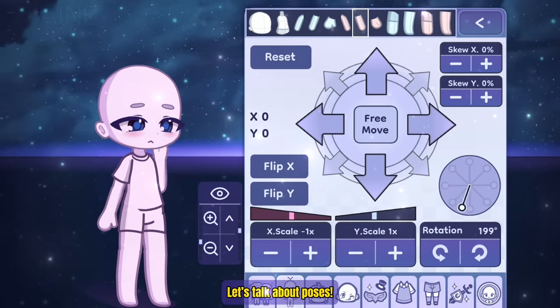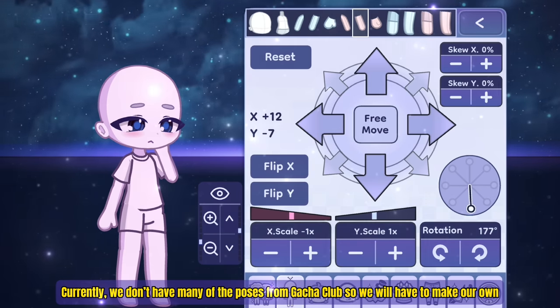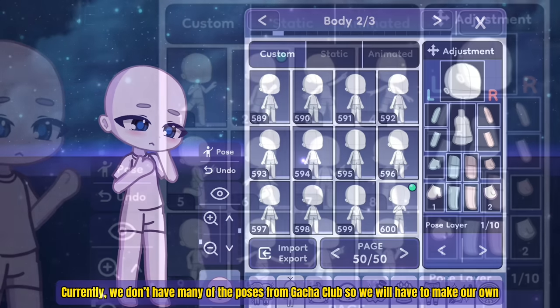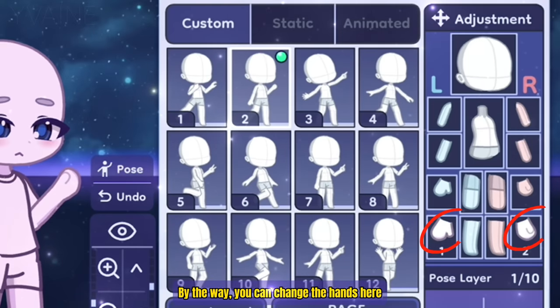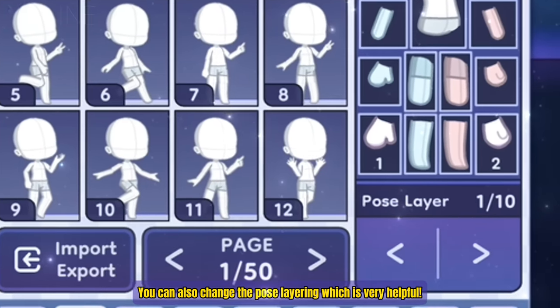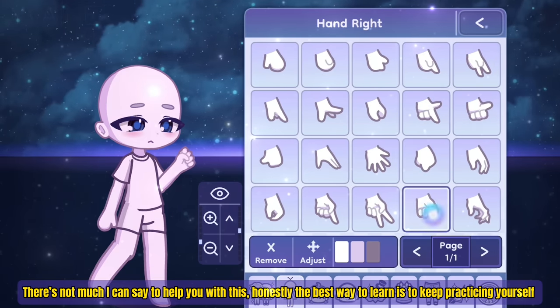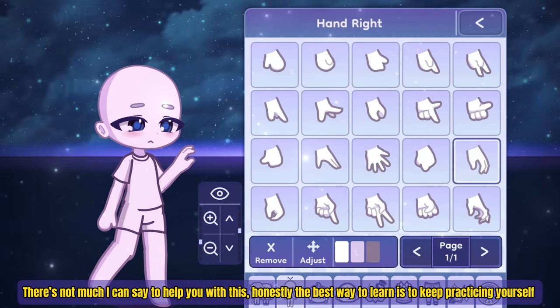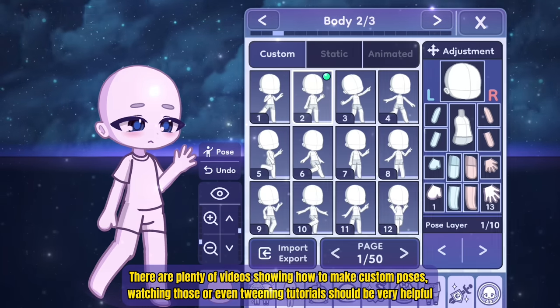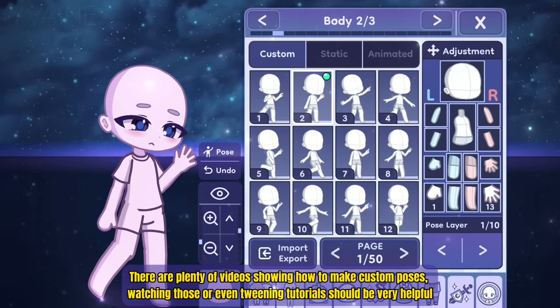Let's talk about poses. Currently we don't have many of the poses from Gotcha Club, but we will have to make our own. By the way, you can change the hands here. You can also change the pose layering, which is very helpful. There's not much I can say to help you with this, honestly. The best way to learn is to keep practicing by yourself. There are plenty of videos showing you how to make custom poses, and watching those or even watching tweening tutorials should be very helpful.